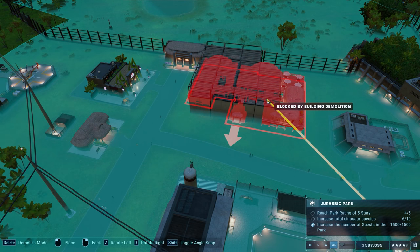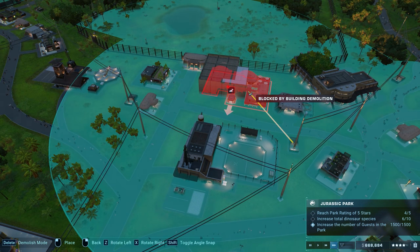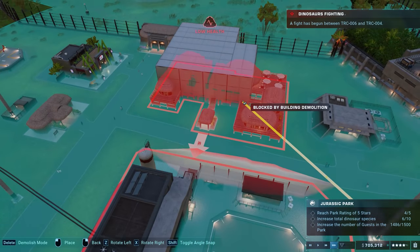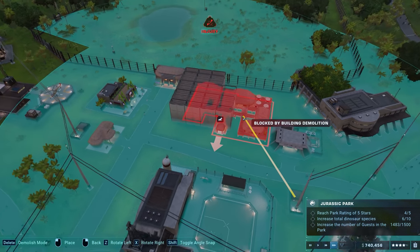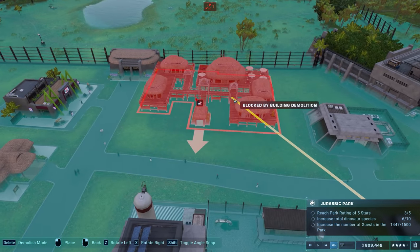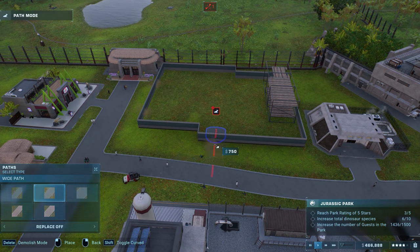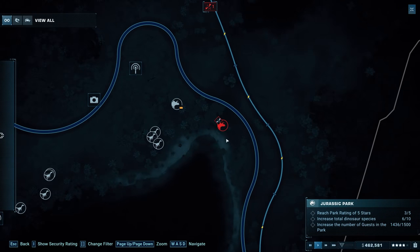Let's do some research on other stuff that might help us out in the long run, like we did with the weather defenses. Wait — triceratopses are fighting each other again! Now they're injuring each other too. Alright, the demolition is finally done. Place the new hotel out there with a path.